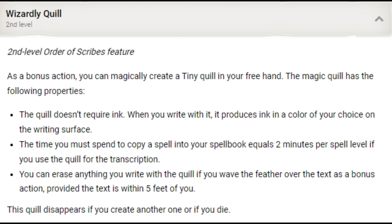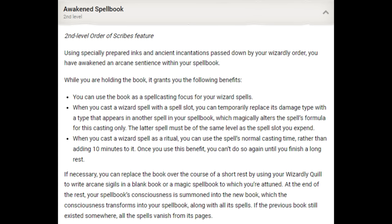The Wizardly Quill is a floating pen that supplies its own ink. The big point is we can copy a spell into our spellbook at an astounding two minutes per spell level — for other wizards, it's two hours per spell level. That's 60 times faster. Our Awakened Spellbook can be used as an arcane focus, and we have to hold it to use the Awakened Spellbook feature. Our first feat is going to be Warcaster, so whether your DM is a stickler for component rules or not, we're going to be okay.